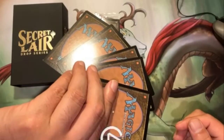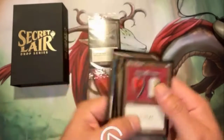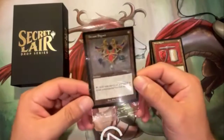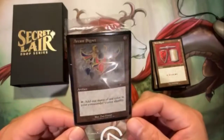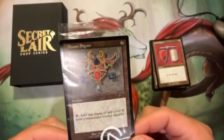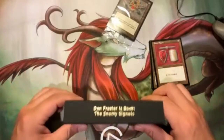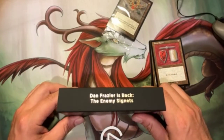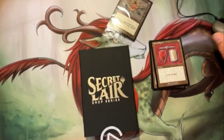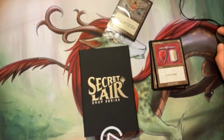All with the Magic back. And the bonus card here — Arcane Signet for the Commander players out there. Dan Frazier is back with the enemy Signets. There you have it, Secret Lair drop. Thank you very much and we'll see you in the next one.